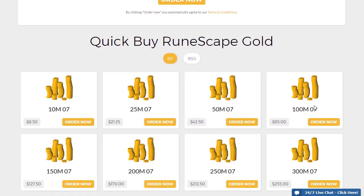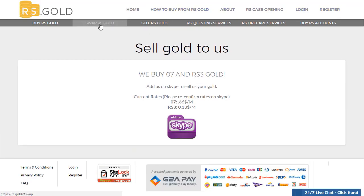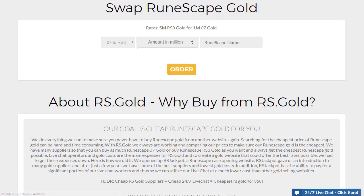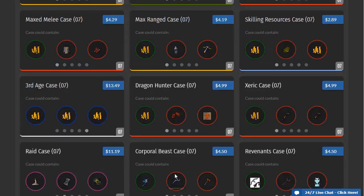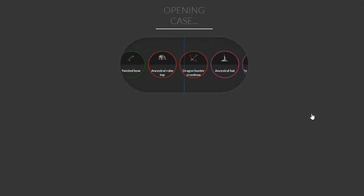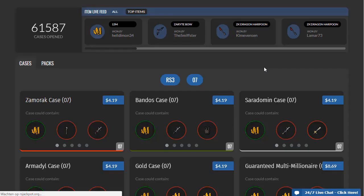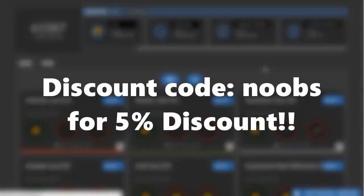If you are looking to buy, sell or swap Runescape GP, check out RS.gold. They give you the best rates at a very fast response time. Their customer service is also very friendly and is there for you 24/7. Their company also hosts RS Jackpot which is a case opening website where you can earn fast old-school RS or Runescape 3 items. You can use the coupon code NOOBS for a 5% discount. Anyways, enjoy the video.